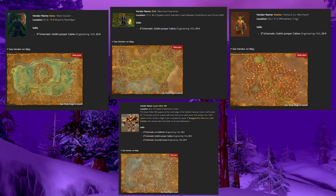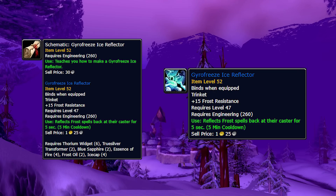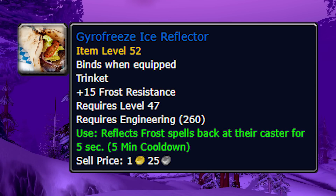Although let's be honest, they never actually work. Here's another engineering item for PvPers and people who hate fighting mages — the schematics for the Gyrofreeze Ice Reflector. This trinket, when you use the on-use effect, will reflect frost spells back onto the enemy. You're probably aware there's a fire reflector, shadow reflector, and frost reflector — the shadow and fire ones drop from instances, but the ice reflector you pretty much just buy at a vendor. You get it in Winterspring at Everlook from the goblin engineering supplier Jixil Fizzbolt. It's only available in limited supply, so you'll have to camp it. If you're a warrior struggling with frost mages, this is definitely something you want.